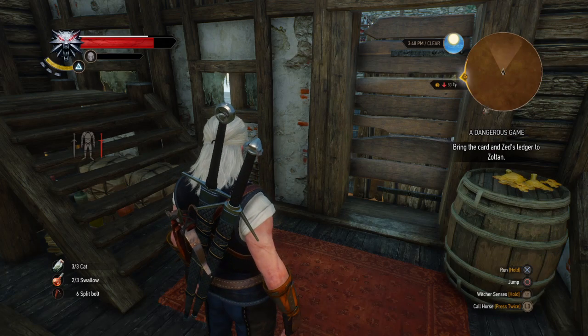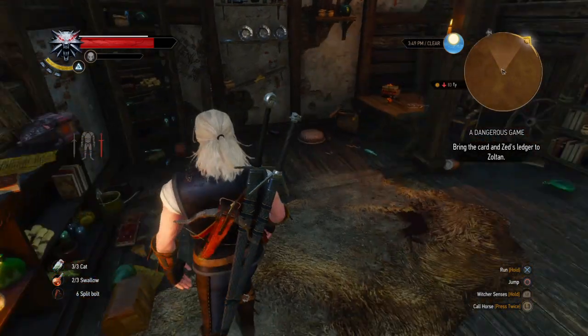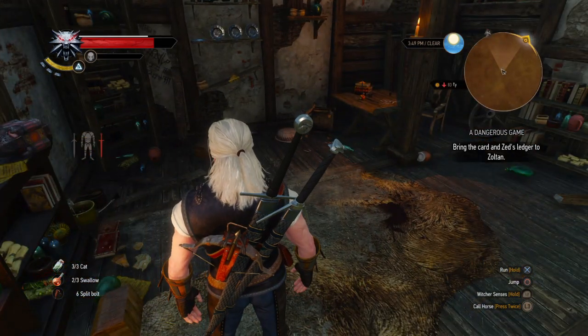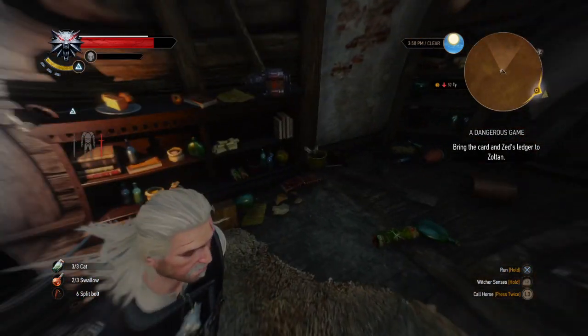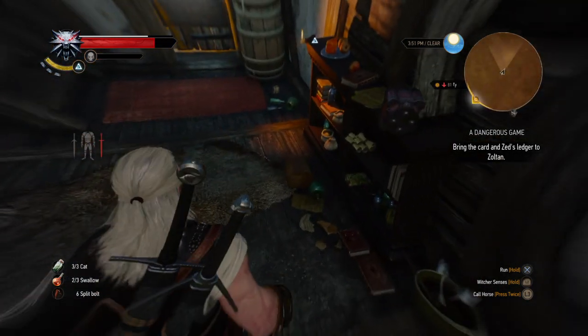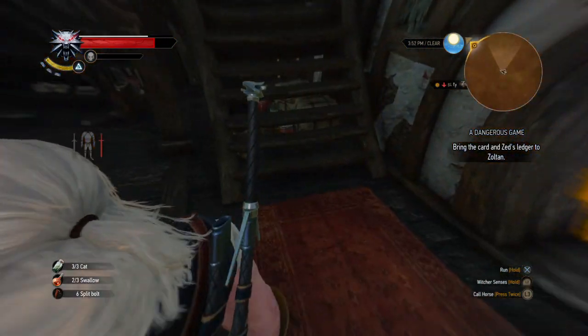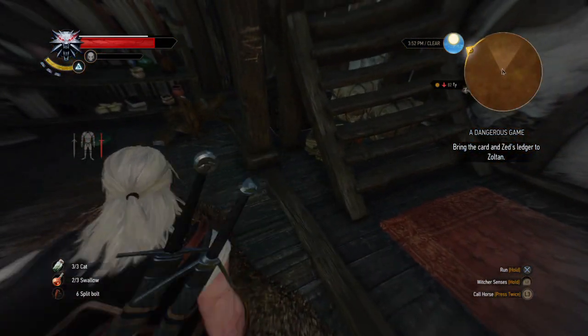Here's the other part of this quest: once you finally get in here and you kill the two bandits and get the Gwent card, you've got to use your Witcher senses to look around, because that's what it tells you to do. It shows you a couple of things, like these two boxes here — come over here — it lets you examine this.